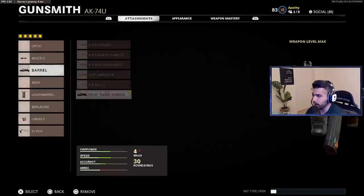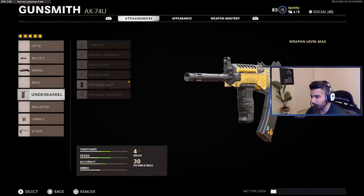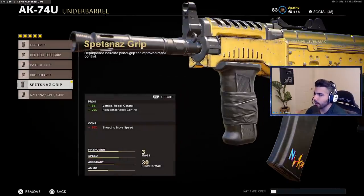For the barrel, we're running the Task Force. This gives you a lot of damage range and it's really, really effective. This is one of the attachments that makes the 74u even more broken than it already is. The negative is it does give you a negative recoil control, so that's where you have to be concerned a little bit.